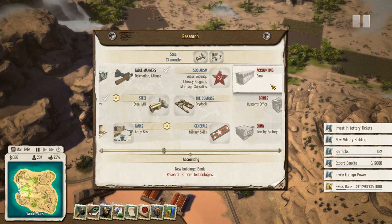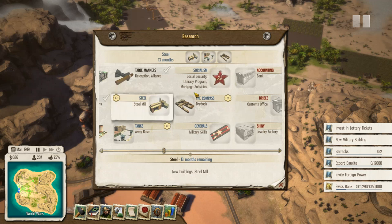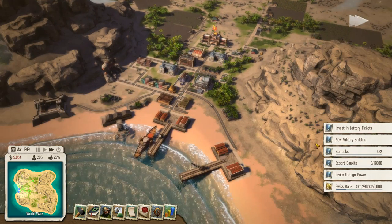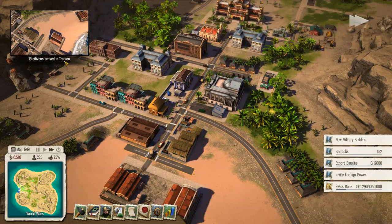The main thing we just want to do here is unlock the bank icon over here, and we'll also unlock the compass. I think we'll do social security and all of these things over here. That'll be done. And let's invest in the lottery tickets right away and see how that goes.